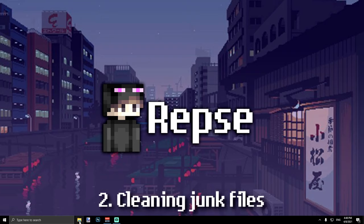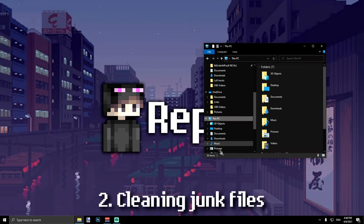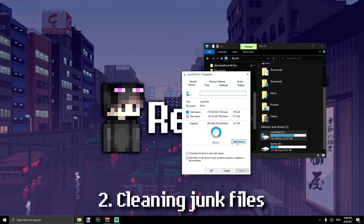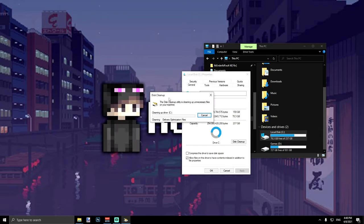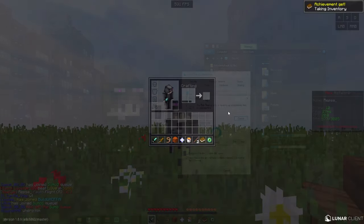What you guys want to do is hit File Manager, click This PC. It'll clean all your junk. Just select all of it, click OK, and delete files. This will make your system a lot faster and make Lunar run more smooth.